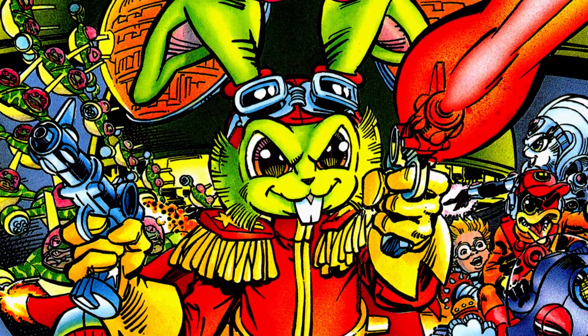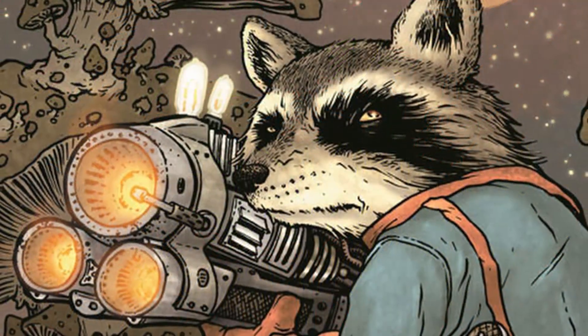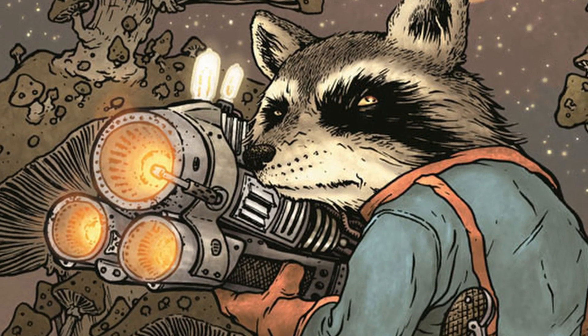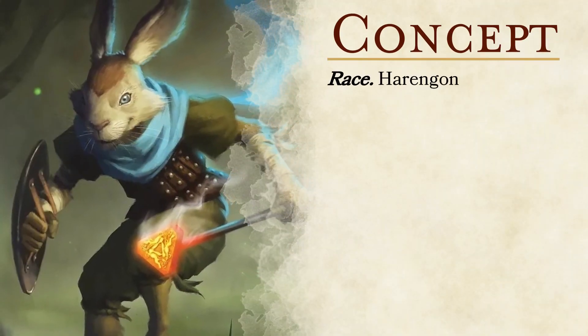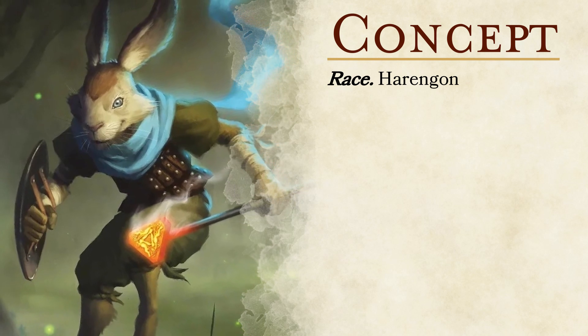The concept for this build lifts the tinkering humanoid critter trope from the sci-fi genre and places it in a fantasy setting. Just like Rocket Raccoon, you will have a number of gadgets at your disposal to support your teammates and troubleshoot problems that come your way, while packing some heavy artillery to take down your enemies. For this build's race, we are using the Harengon from Wild Beyond the Witchlight as it's a perfect option to play into the cute animal person with a gun trope.